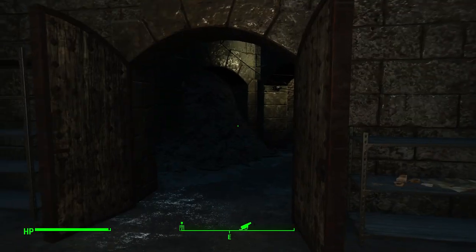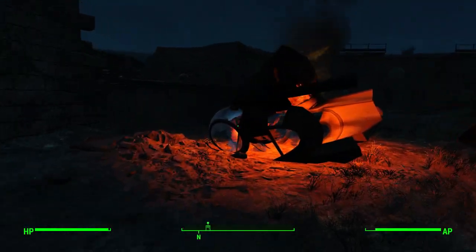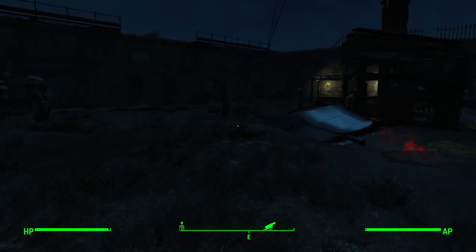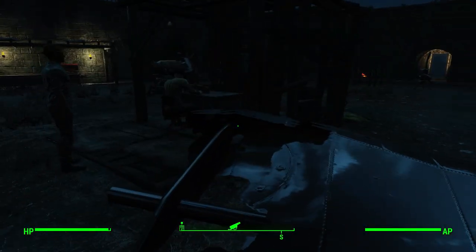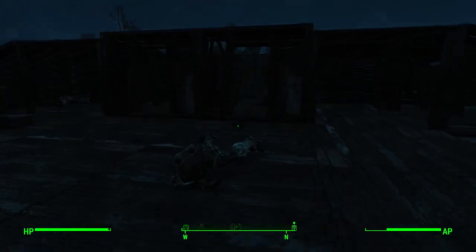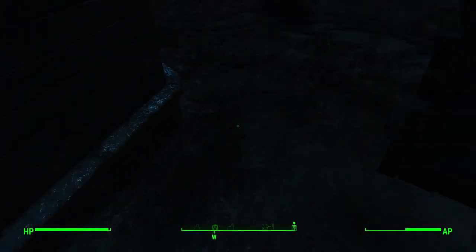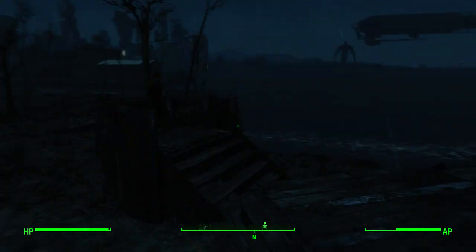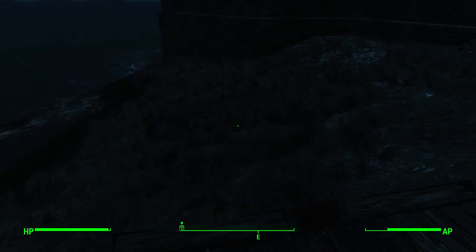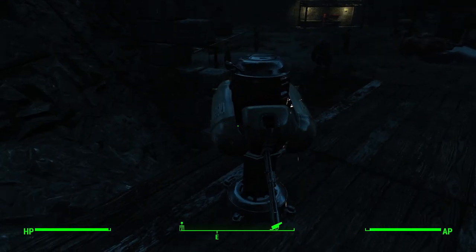For some reason the Brotherhood attacked Castle while I was over here, and I didn't attack them so I didn't get in trouble at all. I picked up a bunch of pieces of power armor from all of the downed soldiers. You can see the knight here — picked up just a ton of T-60 power armor. That's actually kind of cool, though not cool that we killed a whole bunch of the Brotherhood, but cool that we got the armor.